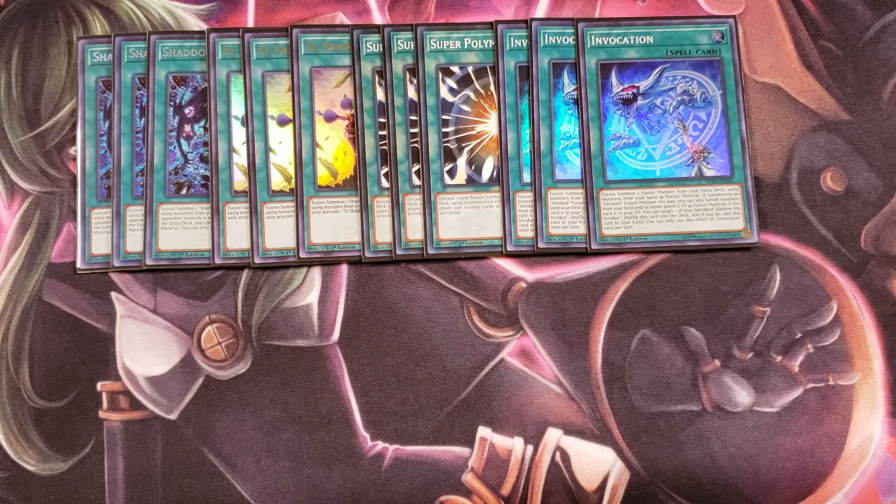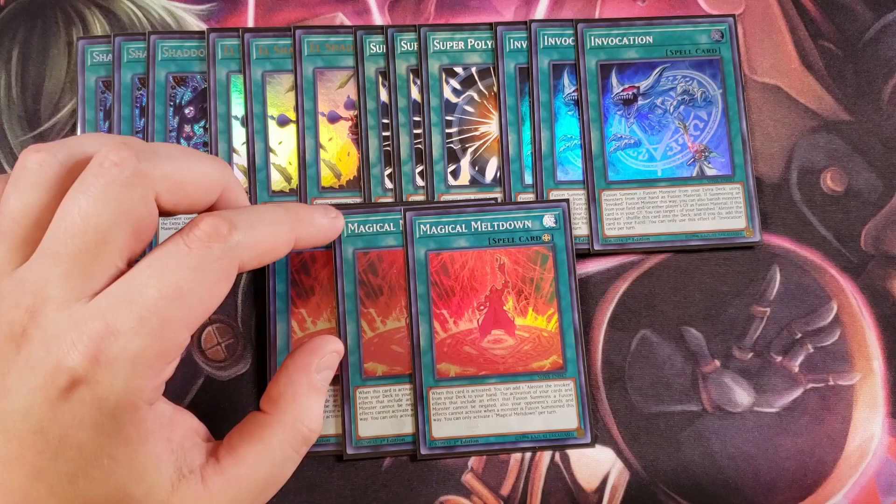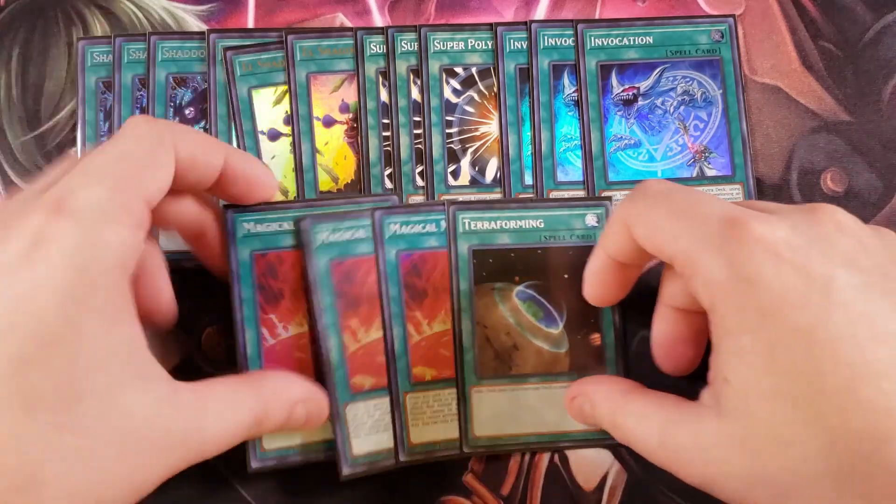We then play three copies of Magical Meltdown, an insane field spell. When activated, you can add one Aleister the Invoker from your deck to your hand, and the activation of cards and effects that include fusion summoning a fusion monster cannot be negated — essentially making fusion spells and Invocation speed spells for us. When Meltdown is active, you can add a copy of Aleister from your deck to your hand, then normal summon him, search Invocation, and dig through the deck really fast. We also play a single copy of Terraforming to search Magical Meltdown. That's it for the spells.